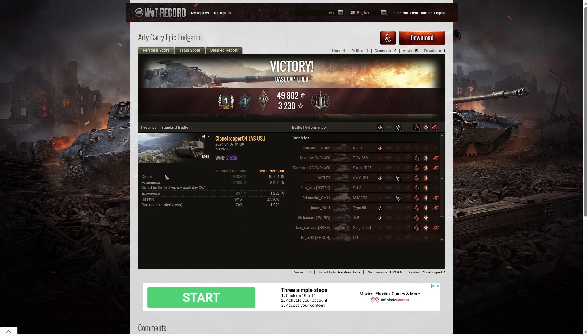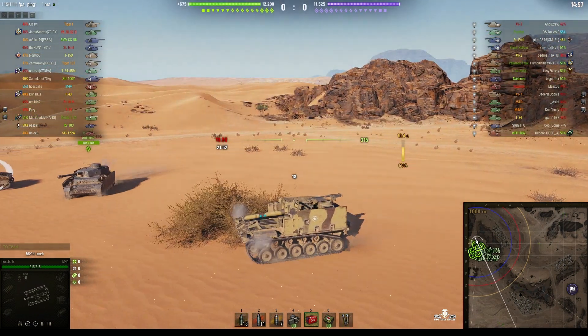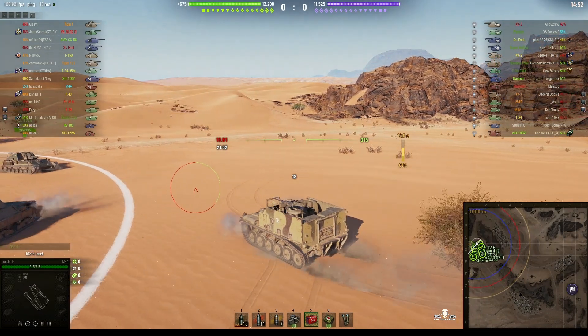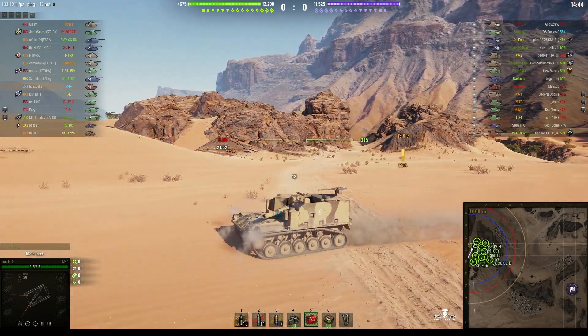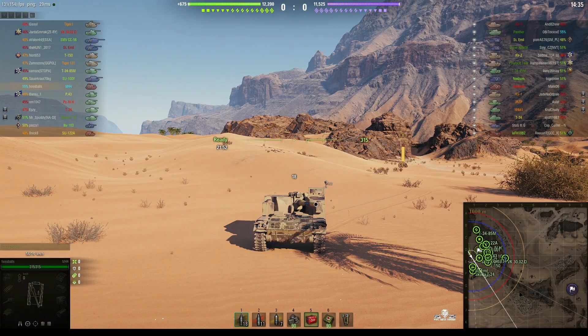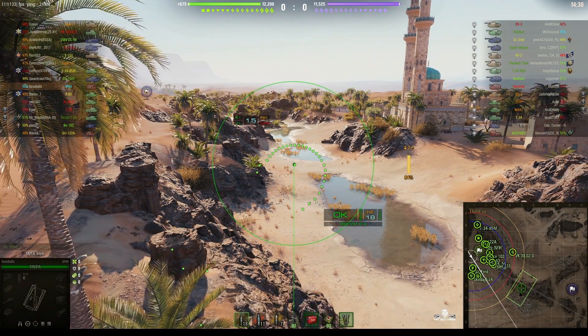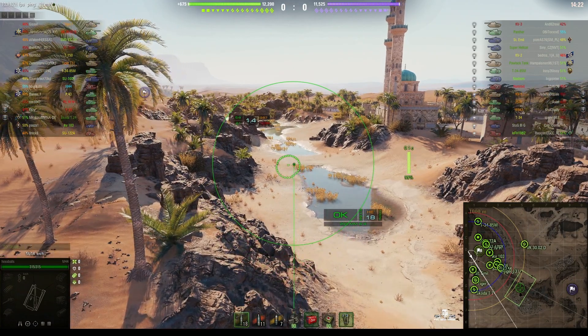So a very good game there from Clone Trooper C4 in the M44. But we do have another replay - another M44 game for you. The second replay is on the Sand River map and the commander's name is Hossballs. He's decided to use this M44 with two marks of excellence on the barrel. Top speed is 56.3 kilometres per hour, 500 alpha, 39 millimetres of penetration. The standard reload is 25.89 seconds - it used to be about 15 seconds with all the bells and whistles, with BIA crew, rammer, and everything, but Wargaming ruined it by making a really long reload.